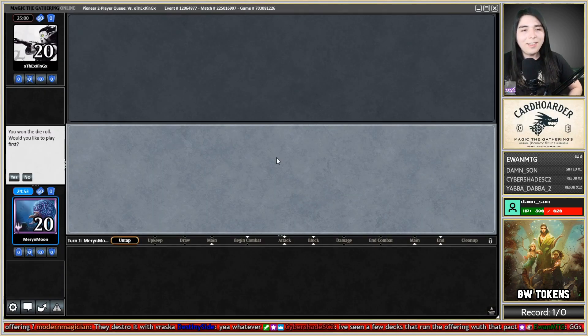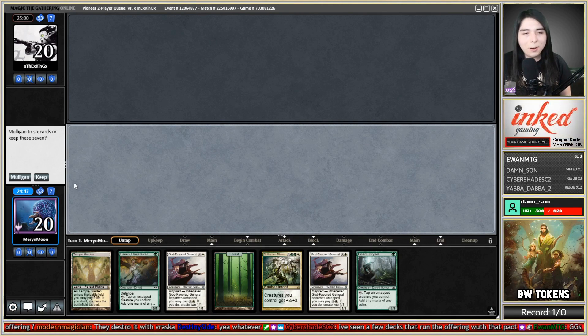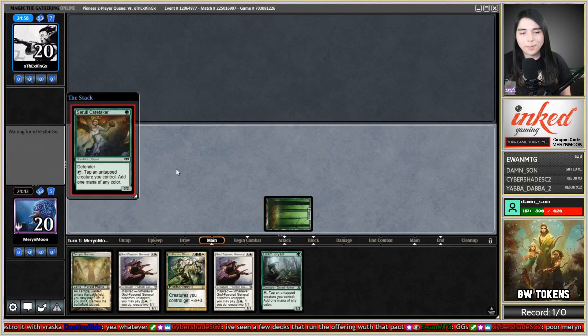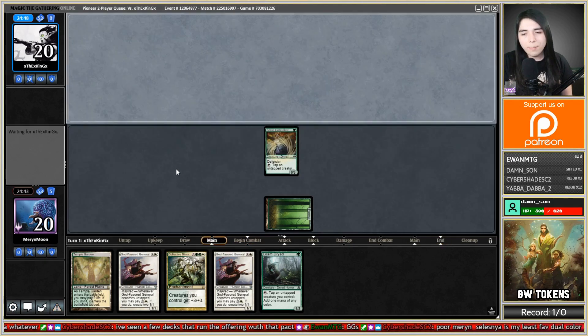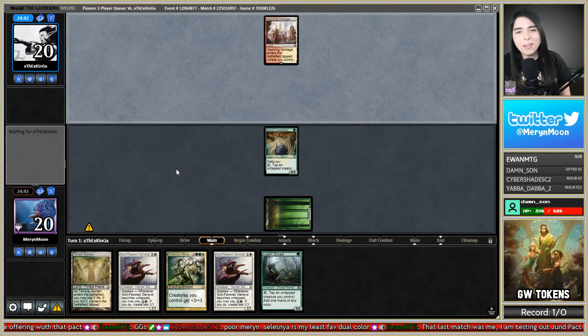Got a game here against the X-King, and yes we're gonna be on the play with some Pioneer green-white tokens. Let's keep that hand — we got the curve of Cerulean Caretaker into Amara, and that's what we wanted. They have a Nyssa avatar, so I'm expecting Mono Green Ramp, Mono Green Devotion, or Mono Green Stompy. But there's Inspiring Vantage — complete opposite. Hopefully they don't have a whole bunch of burn and removal.